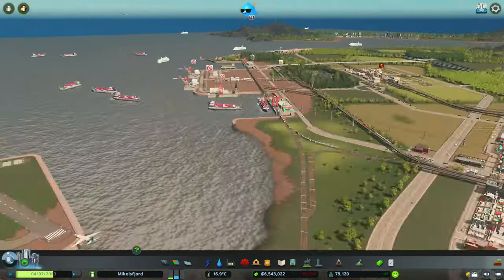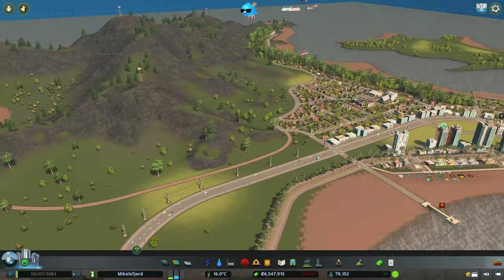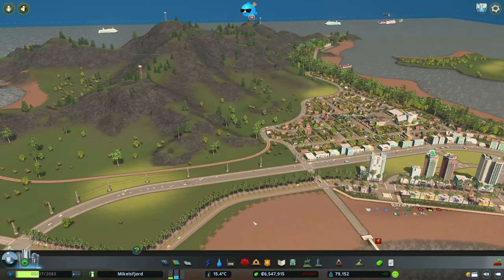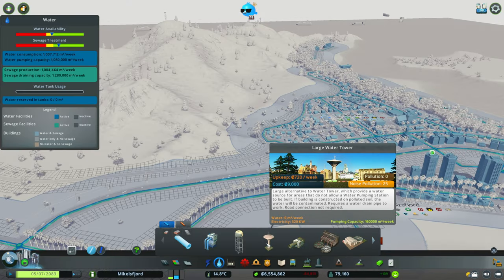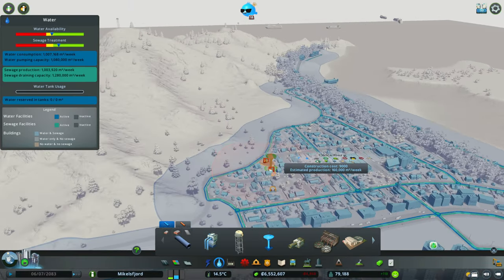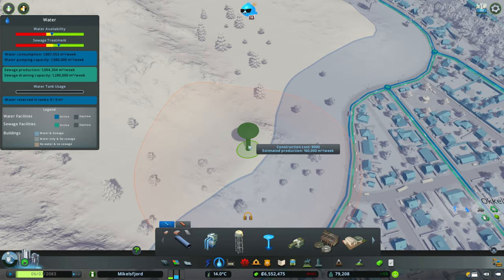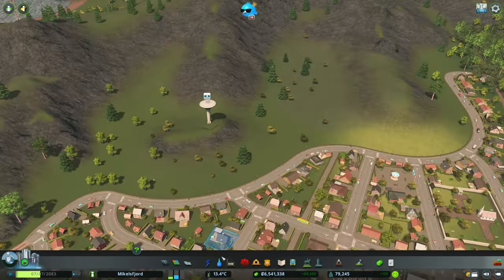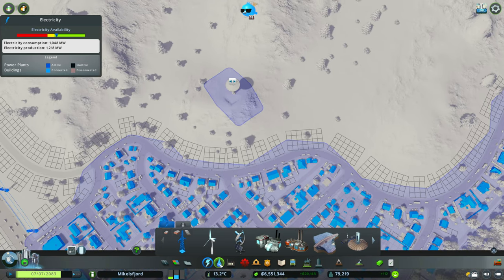Then we're going to head back to our new island and put some new water capacity there, because we want it to be self-sufficient. We're going with a large water tower up on a hill, being careful not to get too close to the residential area with the noise. Hopefully the power will jump across — we'll get the water connected.